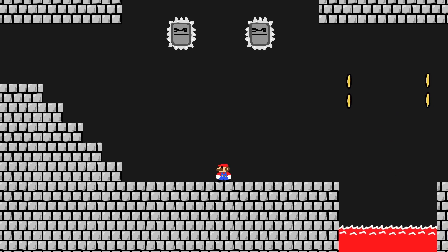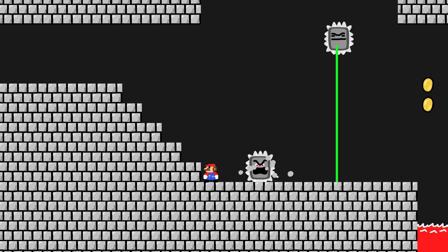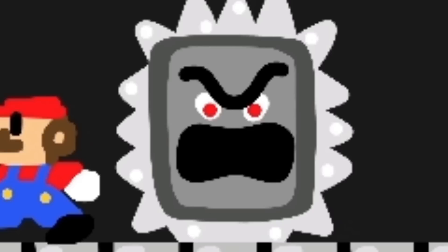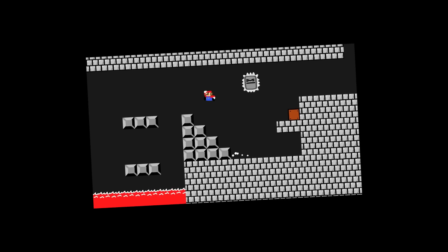The next guy I worked on was the Thwomp. These funny little goobers were pretty easy to put together. They simply check beneath themselves for Mario and if he ever passes that line, they go into angry mode and move downwards until they find some floor to land on. I know that adding squish to these guys doesn't make a whole lot of sense, but I think it fits with the art style and I like it, so you can't tell me what to do.